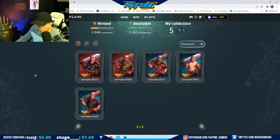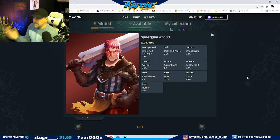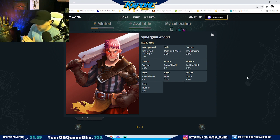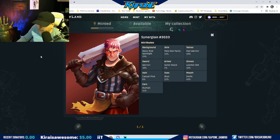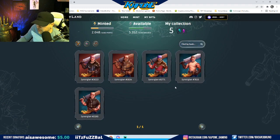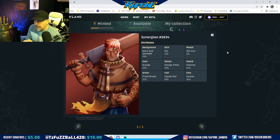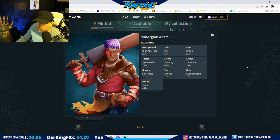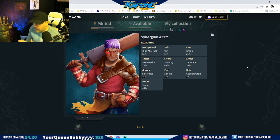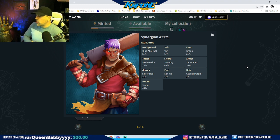Then I ended up buying these 3. We've got this one here — it's got armor, sailor black, it's only 5%, which is awesome. The hair is casual pink, which is only 8%, which is awesome. I like this one, I definitely like the background on it, the pink hair is great. Then we have this one — we have a tan scar, which is 2%, very very low, and that's what you want to see. The lower the percent, the better, the rarer things are. And then the last one we got was this one, which is pretty sweet as well — the best attribute is the hair, casual purple, 2%. Those are good to have.